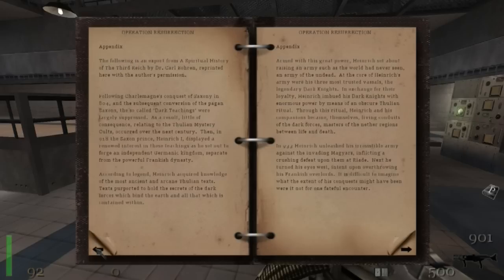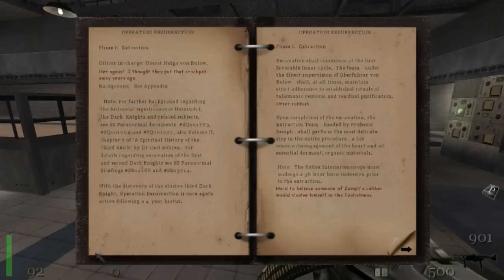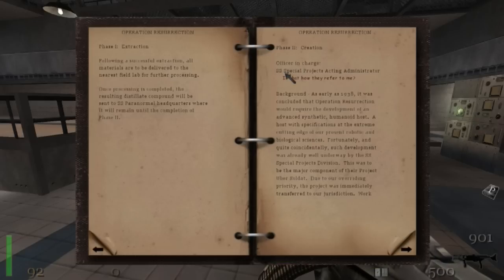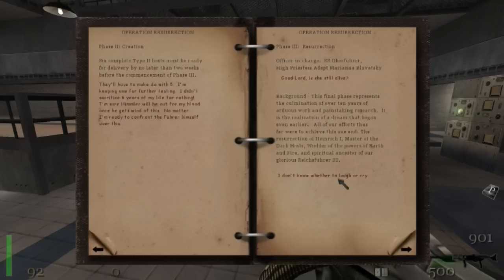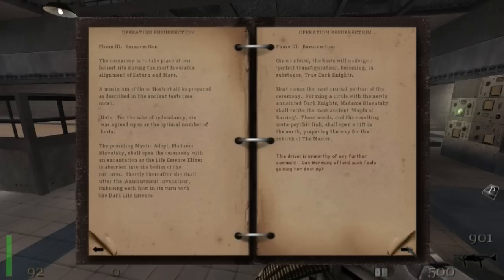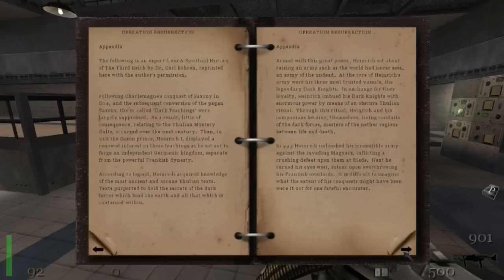It's quite interesting because you can see that some of the text is in red. I believe that's written by Deathshead himself, because he was quite skeptical of this whole Operation Resurrection project. So you can see stuff like here where he says 'utter rubbish.' He didn't like Oberst Helga Von Bulow — 'her again, I thought they put that crackpot away years ago.' And 'SS Special Projects Acting Administrator — is that how they refer to me?' And then he just laughs at some of the other stuff. 'Complete waste of time and resources.' It's a pretty funny book if you read it all. Pause the video guys if you want to read that.